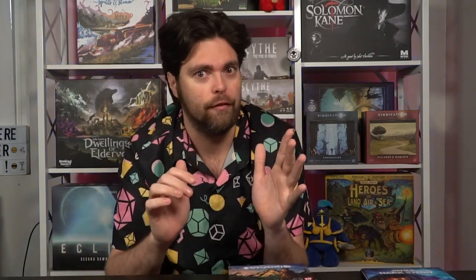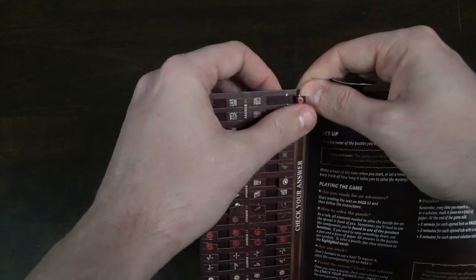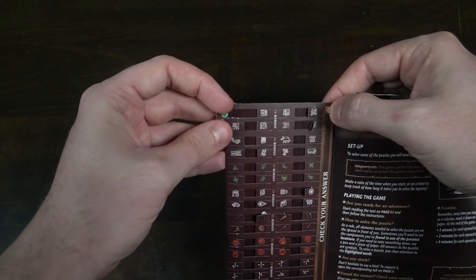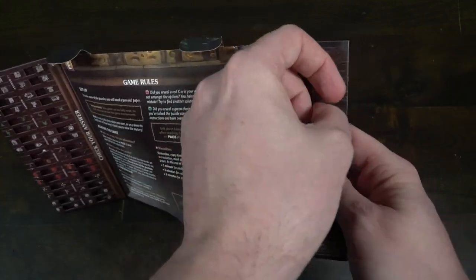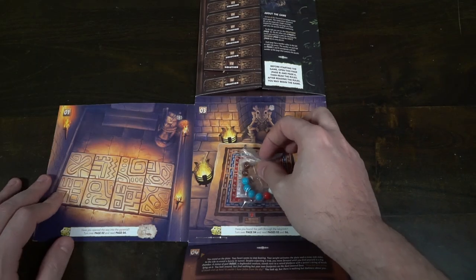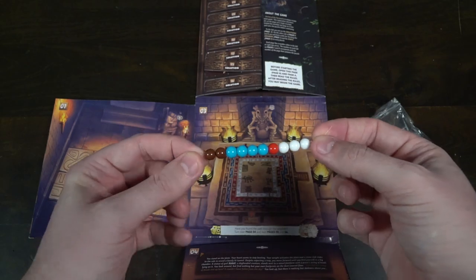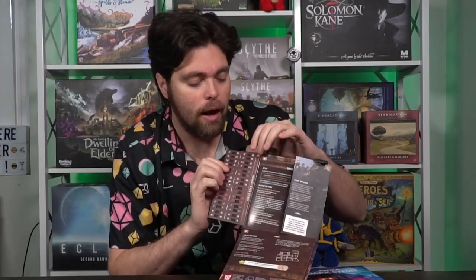Playing the game is pretty simple. It comes with solutions and answers, which are actually different things — solutions are for when you give up on a challenge, explaining what the answer was and why. The answers are little unfoldable areas you pop open to check if you're correct. There are also hints. As you go from page one to two to three, each page has challenges. You might be given little knickknacks — beads, keys, etc. — to help solve a puzzle. Each puzzle has a symbol or number as an answer, and on the answer sheet you pull a tab: red means wrong, green means right.